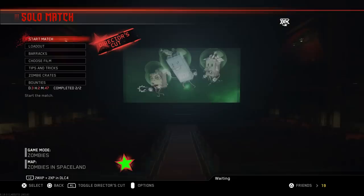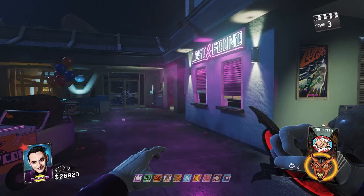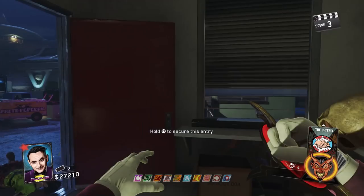A lot of people are wondering what the actual code was, and it turns out the entire code was Roman numerals — it was already hidden within the cutscenes of Zombies in Spaceland, which is crazy, it's been there the whole time. The code you need to use is: Left, Left, Down, Up, Up, Right.